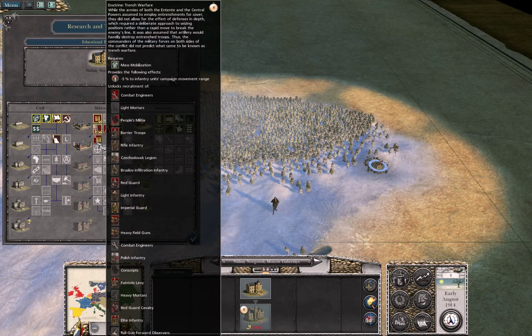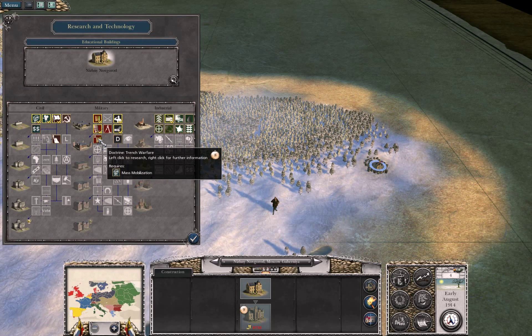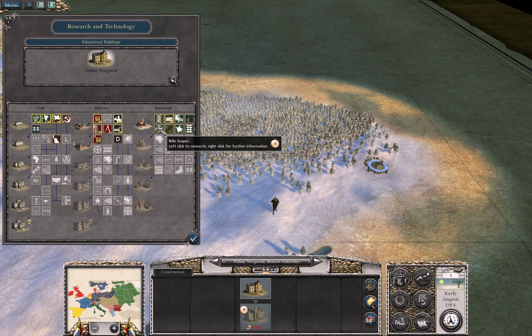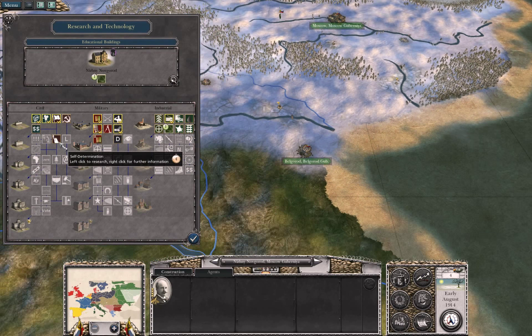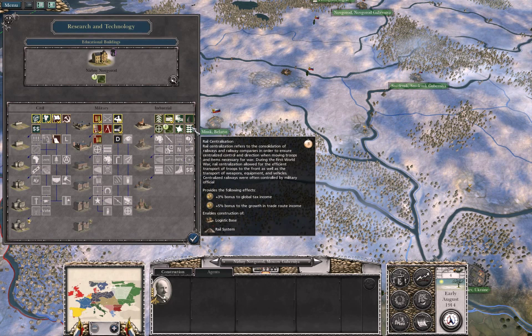This confident general looks good. Now let's check research — Germany starts with two research schools, I have one in Novgorod. I can research trench warfare, which will allow me to build a lot of trench-related structures. I can also get rifle scopes. Artillery accuracy research looks great — artillery was a huge part of tactics in this war. It's only one turn so I definitely want to do that.